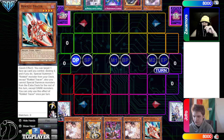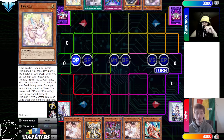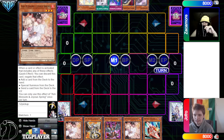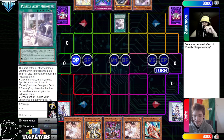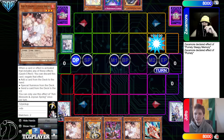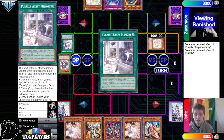Dragon Link's opening hand has Ash, Lobelion, Magma Munt, Ash, and Rocket Tracer. Purlily's side has Purlily, Nib, Imperm, Sleepy, and Purlily. Purlily goes main phase, then back to draw phase, activates Sleepy, discards Purlily, summons out Purlily, then uses Purlily's effect and grabs Sleepy Memory.